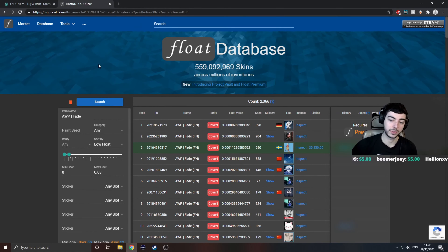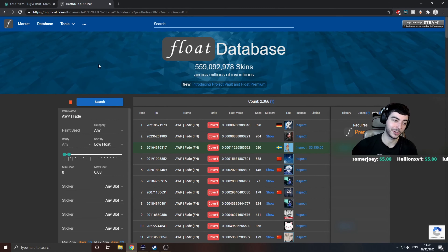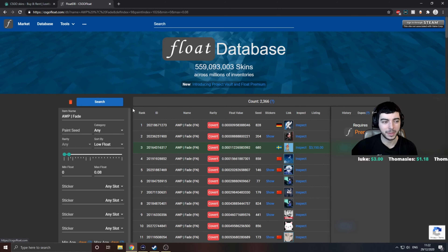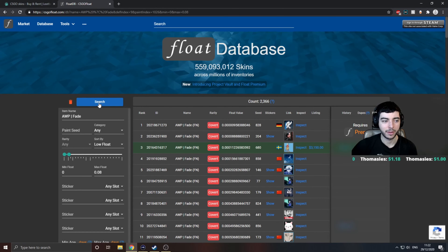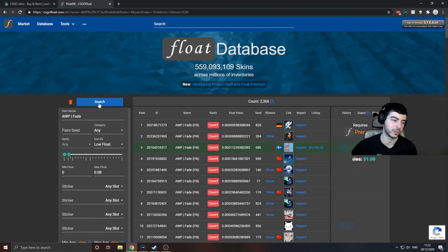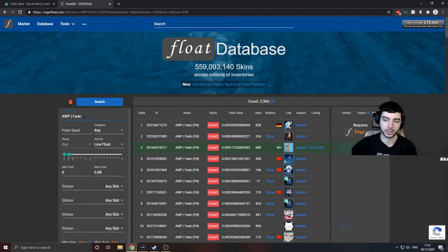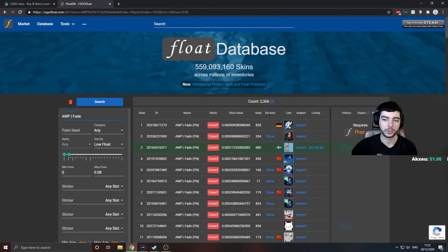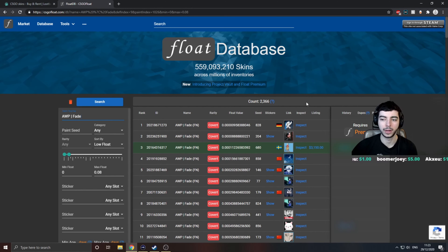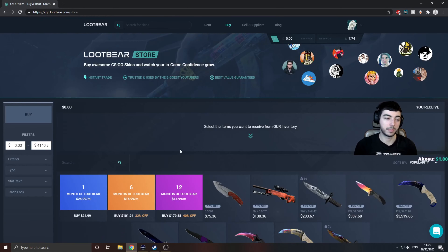Moving on to Float Database — FloatDB. You can actually see how many items exist of certain skins, what rankings they are, and check your items' rankings. For example, a quick search for the AWP Fade shows 2,366 AWP Fades in the world. This is a personal favourite of mine, probably second only to Skinport — I fucking rate Skinport.